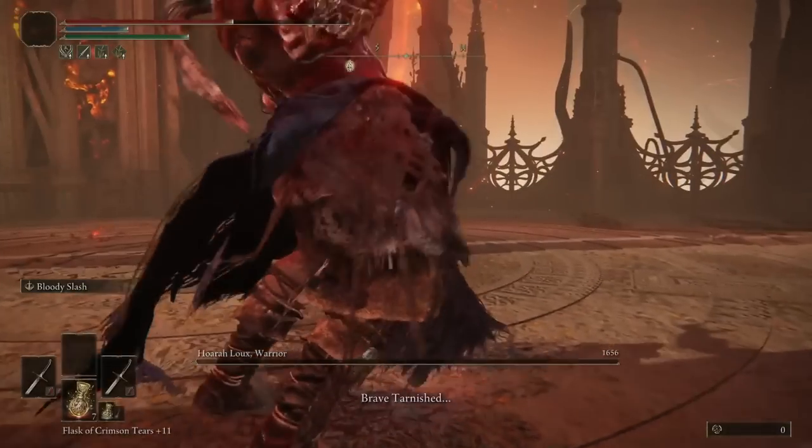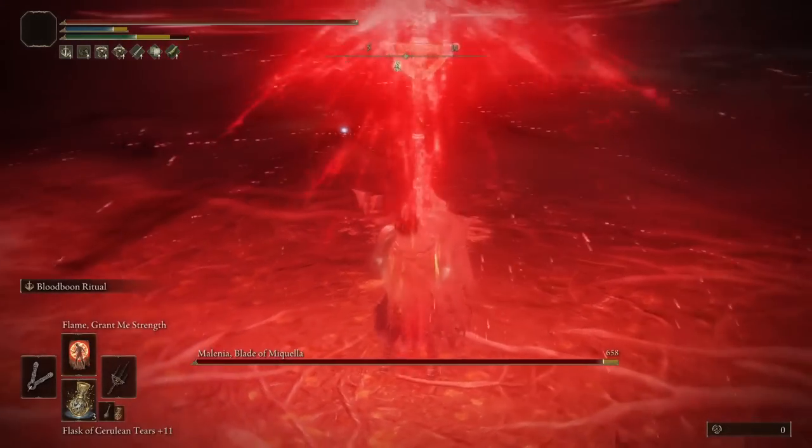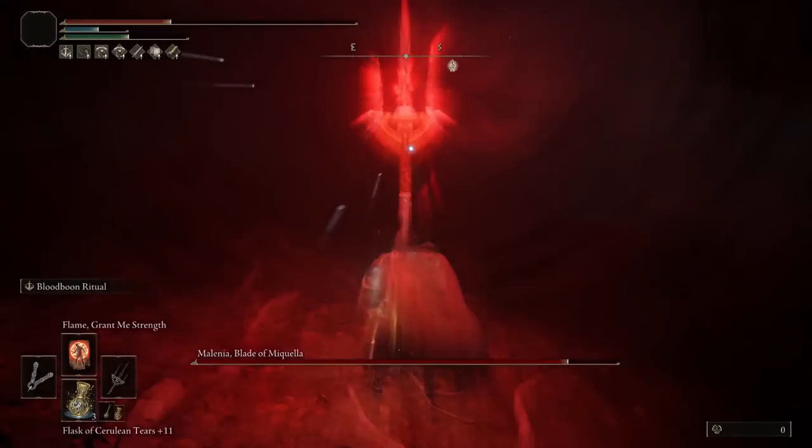With Hoarah Loux dead I could go back to my Mohgwyn's Sacred Spear build for the remaining bosses. Malenia is such a cool character, but this boss fight is dark — I hate it so much. Lord Miyazaki, please do something about her.